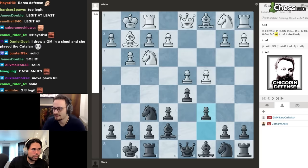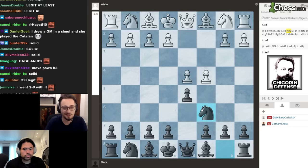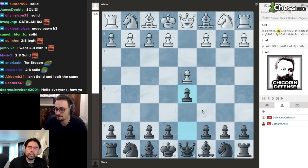Next up we have the Chigorin Defense, which from Black's point of view is d4, d5, c4, knight to c6. I like this a lot — it's a very good anti-Queen's Gambit weapon. The problem is you don't always get this; if they play knight f3 you could try to get it, but you won't always.